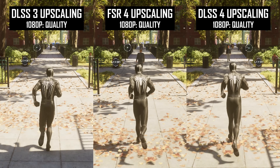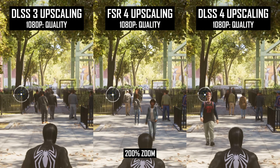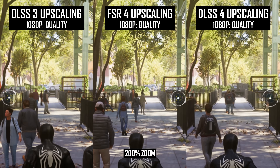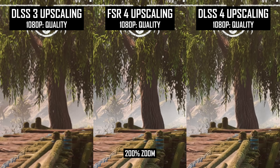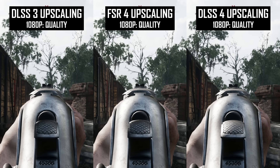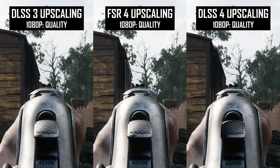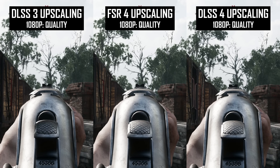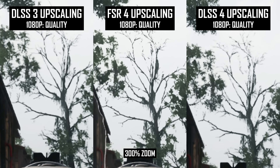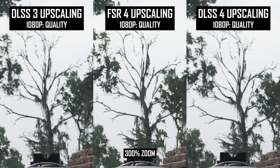Tree quality is generally where DLSS4 takes the lead due to better image stability and more detail. In Spider-Man 2, Horizon Zero Dawn, and The Last of Us, tree branches and leaves are less prone to shimmering in DLSS4 relative to FSR4, the latter of which is closer to DLSS3 in its output. None of the upscalers are particularly great at handling fine tree branches in motion at 1080p, with all producing significant aliasing even using the quality mode. DLSS4 does deliver better fine detail reconstruction when stationary, but that's less relevant than the aliasing seen in motion. FSR4 probably looks the worst here, but it's not all that different to the other technologies.